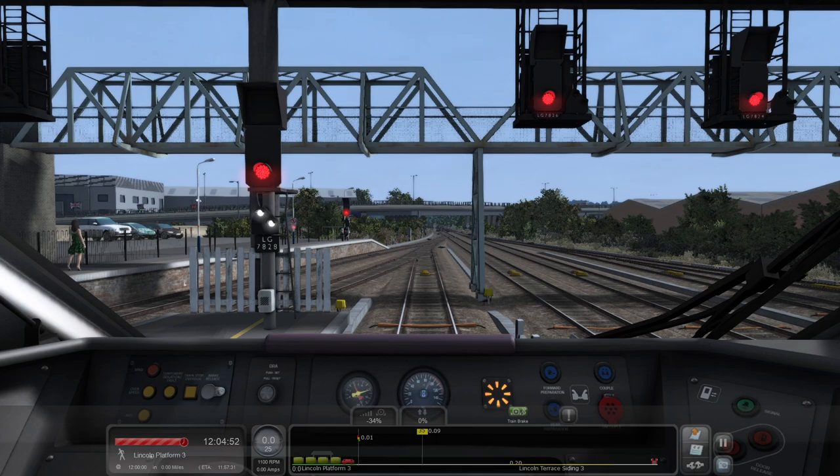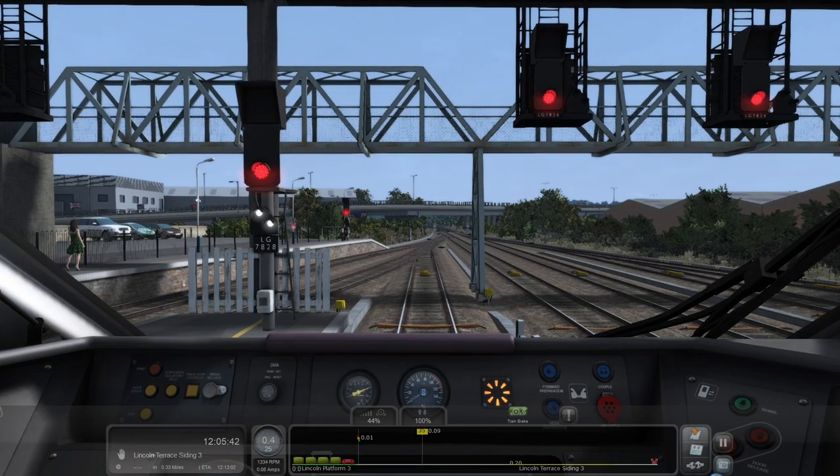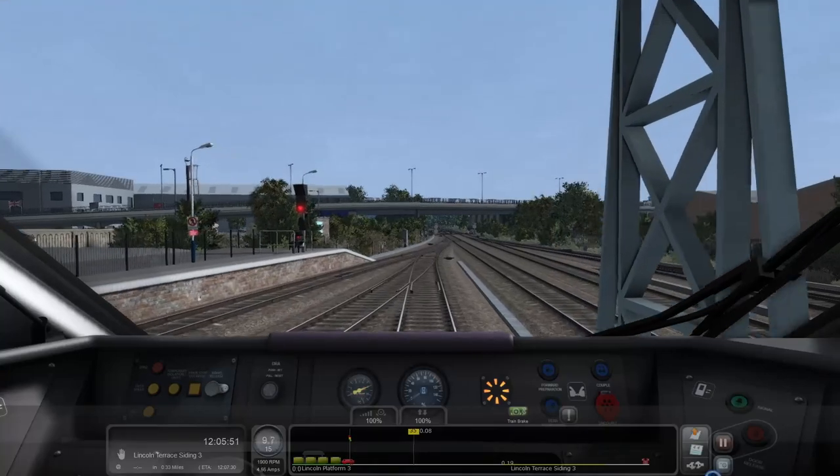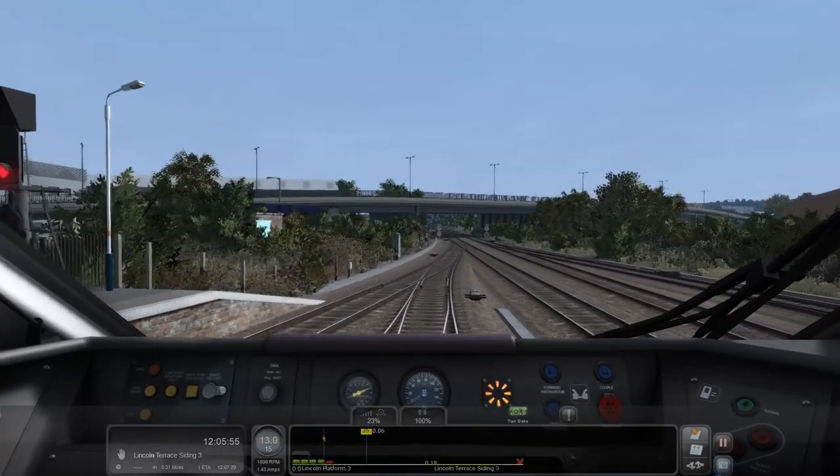Come on guard, get them doors shut. Got the signal now — very well done scenario. The train passes, you get the position lights, and then you're more or less ready to go. It says we're due out at 12:05 — some guard will be busy chatting. Right, give him a wake-up — he'll be sat there with his cup of tea and a biscuit. There we go — get it in forward and away we go, into the sidings, Lincoln Terrace. Get it in full power. Oh hang on, it's gone to 15 — you never said that on the route markers.